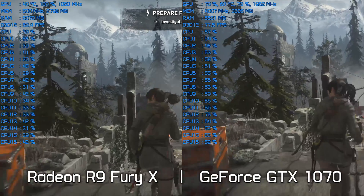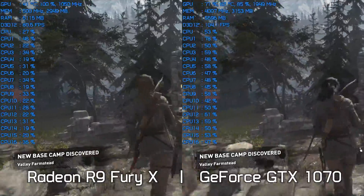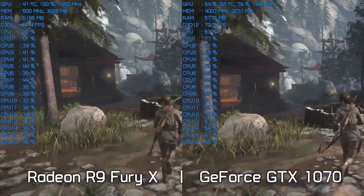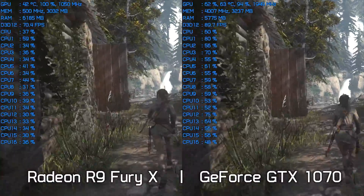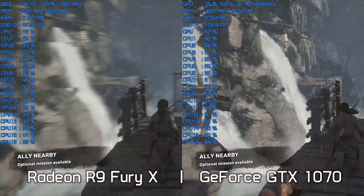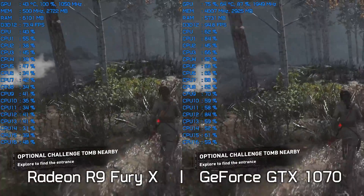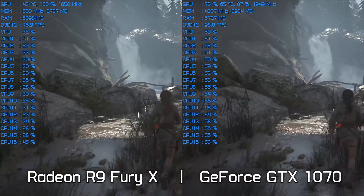Here is the GeForce GTX 1070 and Radeon R9 Fury X running side-by-side in the very pass we just looked at results for, using the DirectX 12 API. There are some interesting things to note other than the GTX 1070 being consistently ahead in frame rate. You will notice that CPU usage is considerably higher when using the GTX 1070, which makes sense given it is delivering stronger frame rates. The first percentage figure on the GTX 1070 side is showing power — I should have unticked this in RivaTuner to avoid confusion. After the temperature, we have the actual GPU utilisation figure.